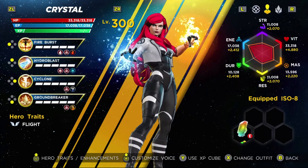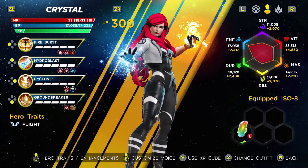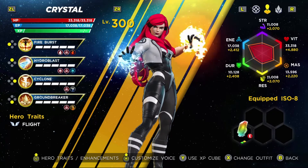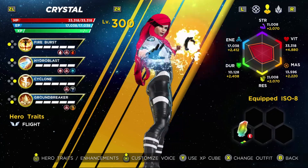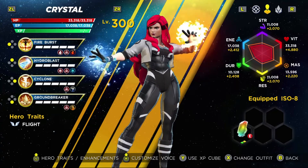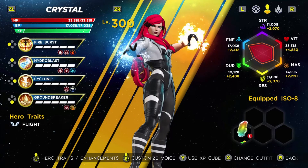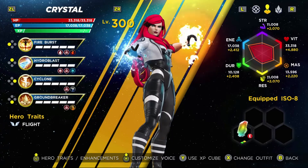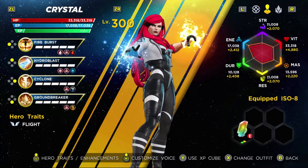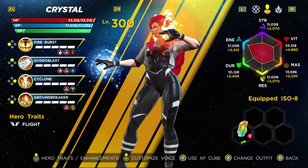For Crystal, I really like the alternate coloration of her Avengers outfit. There's just something about the black and silver — or black and gray — that goes really well. I particularly enjoy the enhanced coloration of her hair taking on that more vibrant red as opposed to the more orange color that it generally has. I just think that this works really well for her.